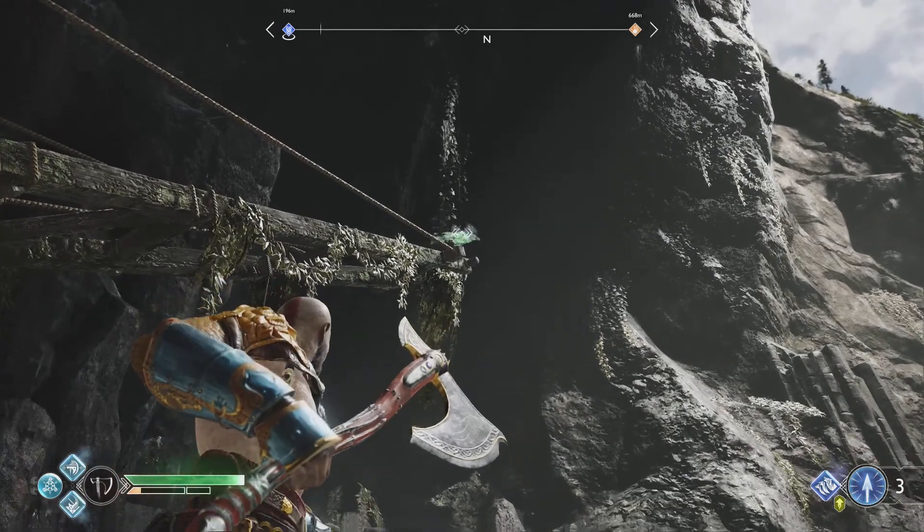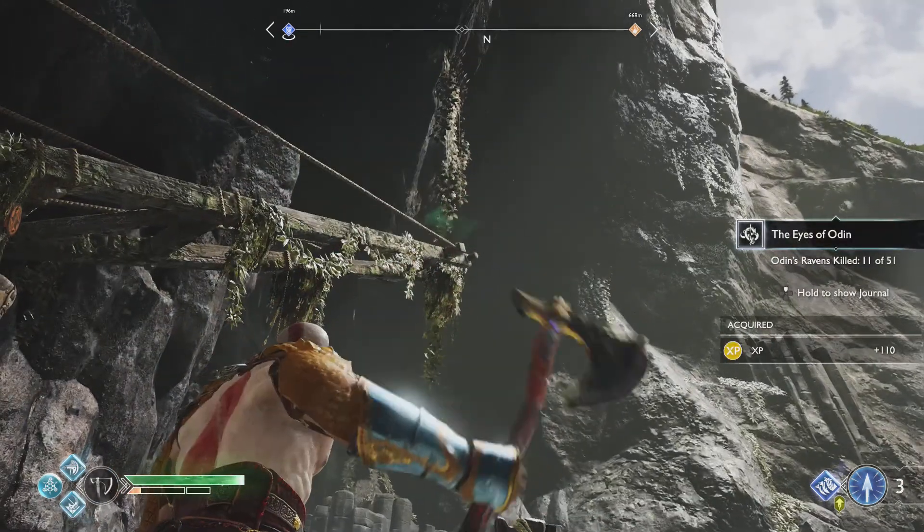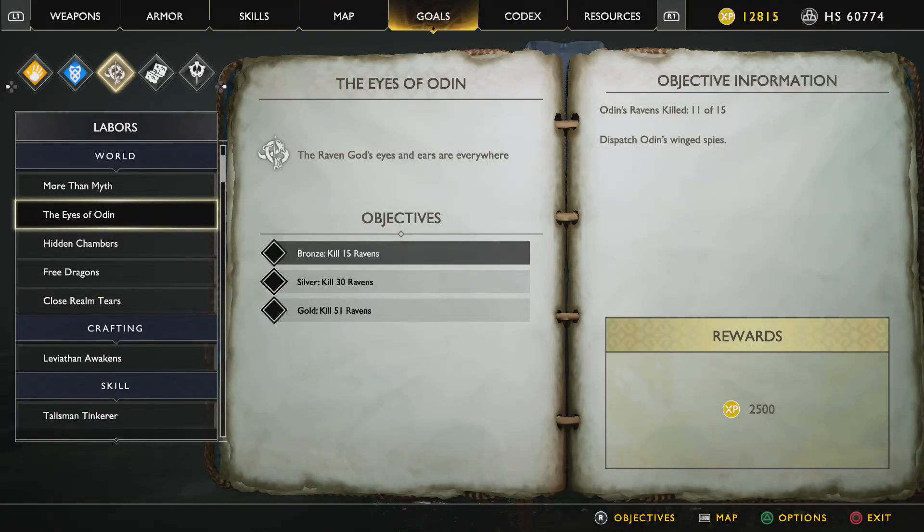Eyes of Odin — 11 of 51. But if I go in, Odin Ravens Kill — 11 of 15 is what it says. So 51 is the total, and I'm only done 15 right now. I'm in the first step. I was mixing it up last time — I thought maybe there was a typo, like 15 or 51 or something. My bad.